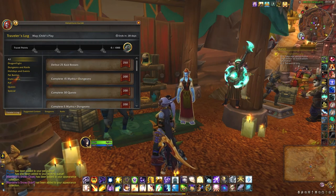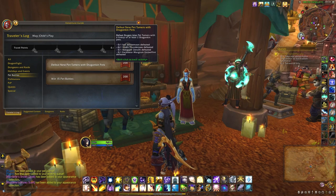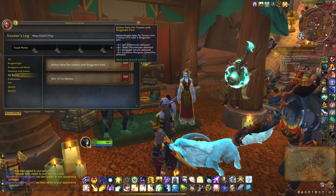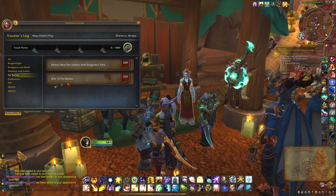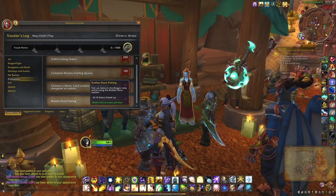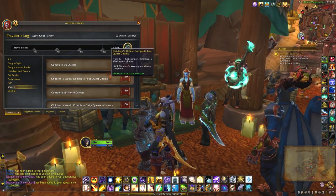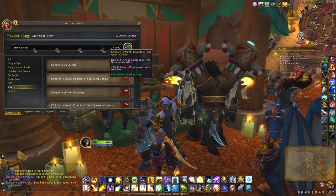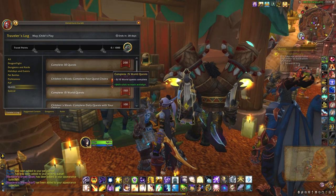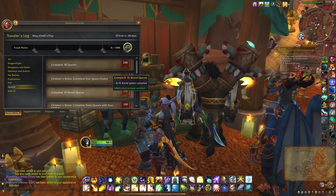Usually I like to see what the pet battle ones are. New pet tamers with dragonkin pets — okay, those four and the 15 battles, that should be easy. Rubber duck fishing quest — Children's Week, oh Children's Week! Complete four quest chains. I already have all the pets so I might just do one — pick my favorite orphan. 15 world quests, that will be easy.